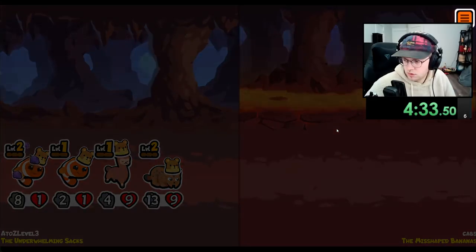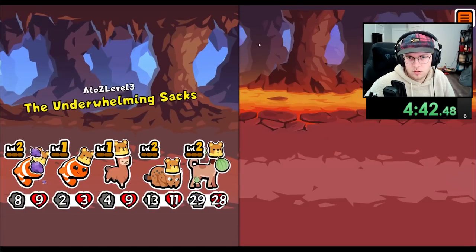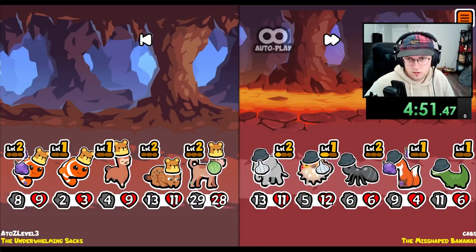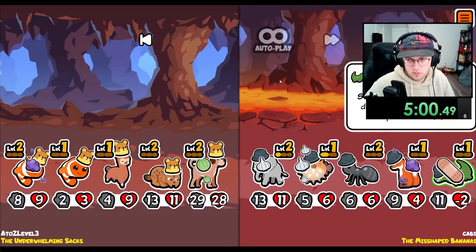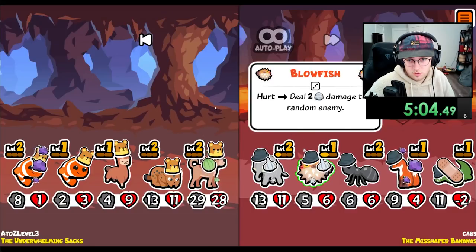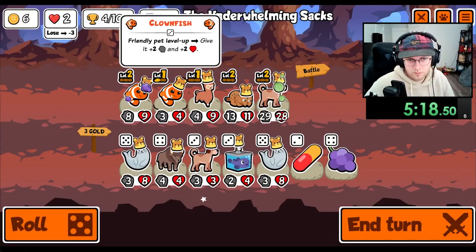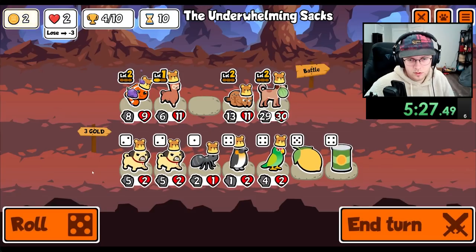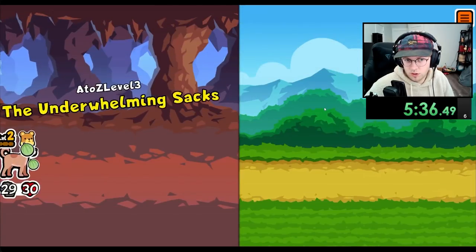Wait, why did it go twice? It shot twice, right? Hold up — it shot once. Why is it going so slow? That was weird. No, I know the elephant was level 2 — I thought it shot twice before the fight even started. It only shot once; it was the crocodile that shot the other time. Let's see. I guess we do this. Having the jellyfish would be good here.